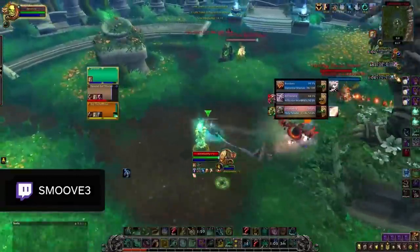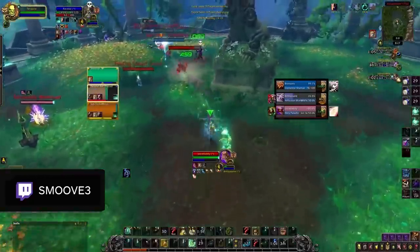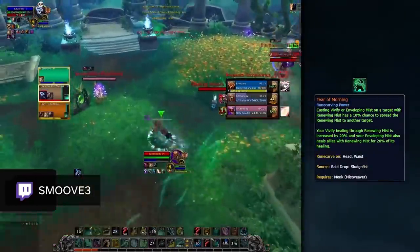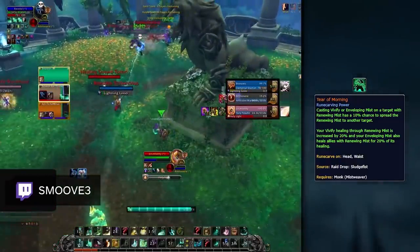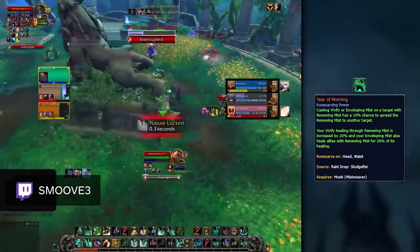In other matchups where mana use isn't quite as intensive and there isn't a mortal strike on the enemy team, Tear of Mourning is a good option. Although its healing doesn't seem like much on its surface, it is a big part of AoE healing throughput into comps like Shadowplay.